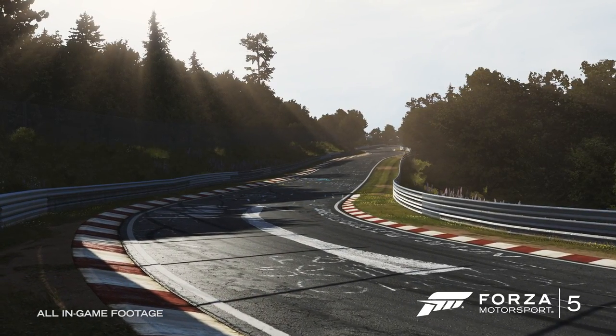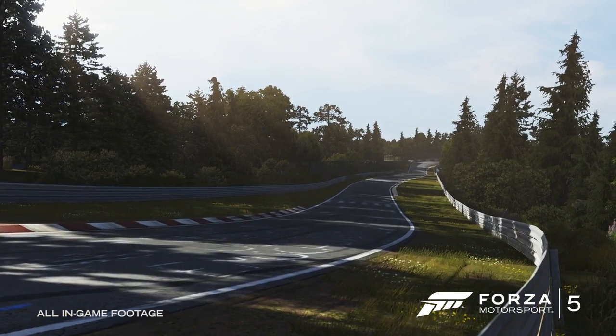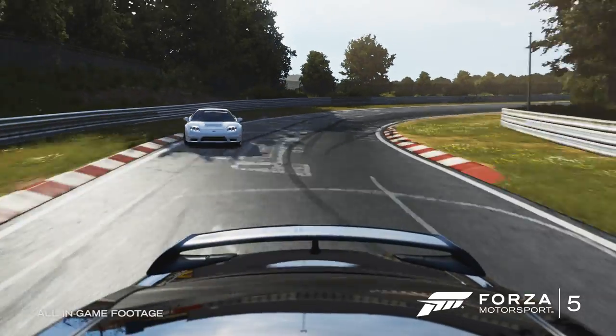Light and atmosphere are important focuses in Forza 5. While building the ring, we wanted to maximize the lighting for impact. Shadows draping across the track, light rays punching through the trees — they all add a great sense of speed on the course.